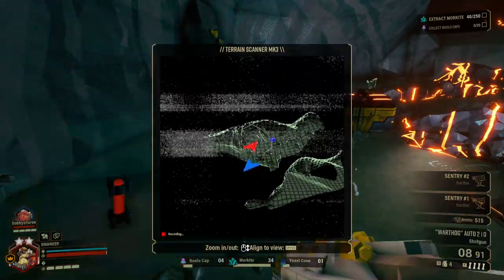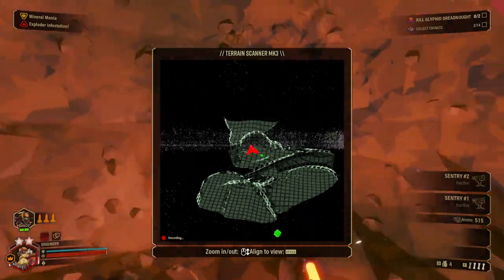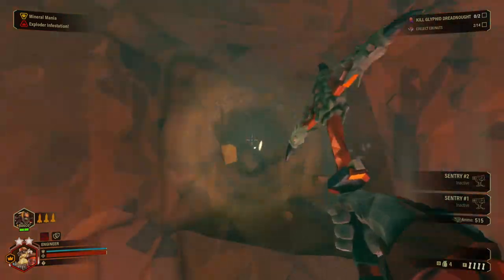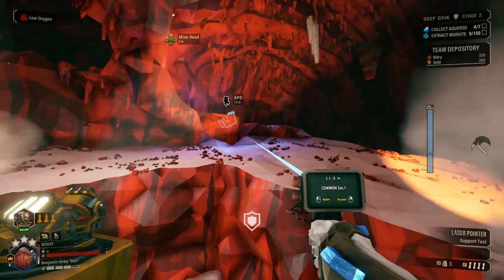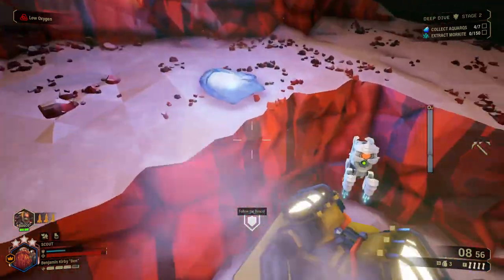Very useful for keeping track of cargo crates and such. Speaking of the terrain scanner, if you press Space, your dwarf will turn to face the same direction as it — very useful for finding your way through compacted dirt. You can hold H to get rid of the HUD. Pressing X calls Bosco to you, cancelling any other job he was on, including carrying something.